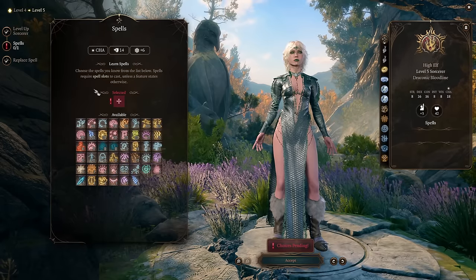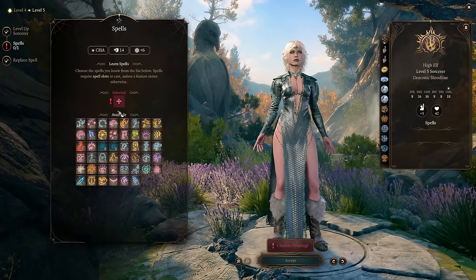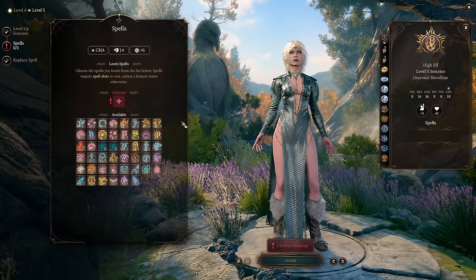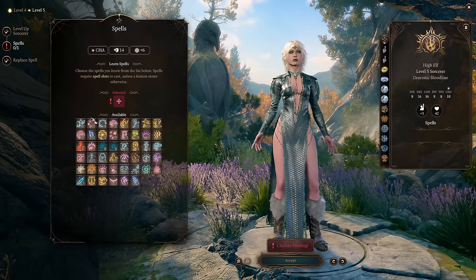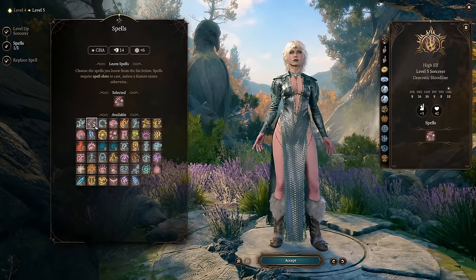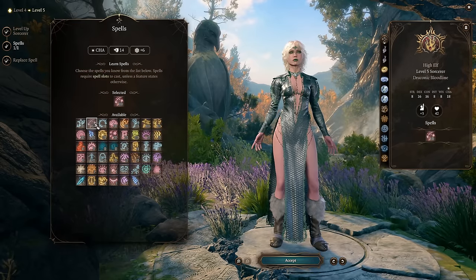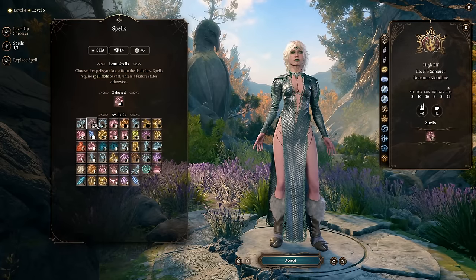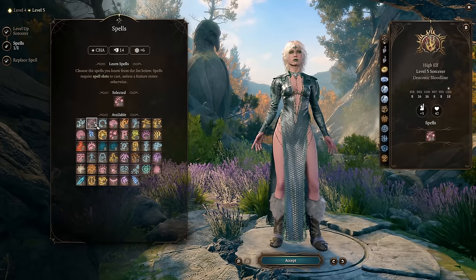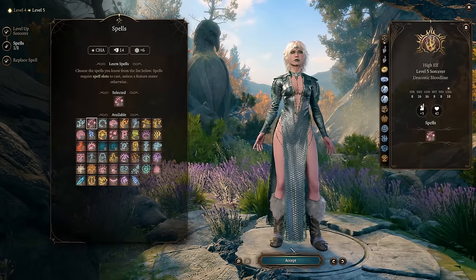At level 5 we get access to level 3 spells, and there are still not many spells that deal poison damage specifically. So here I definitely like picking Counterspell to be able to destroy the magic of my enemies — that's very powerful stuff, especially in honor mode when someone casts Fireball on your party and you just counter spell it.